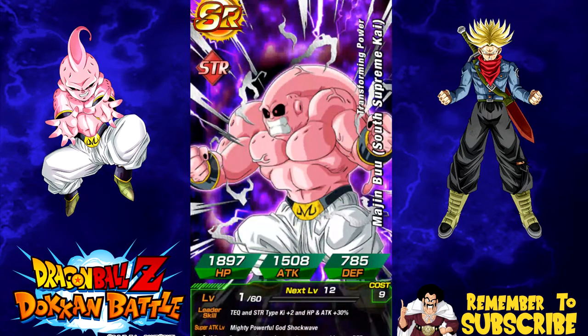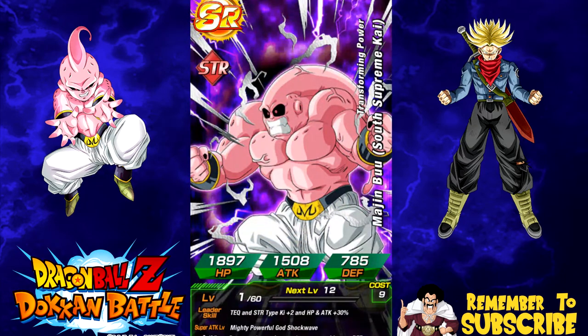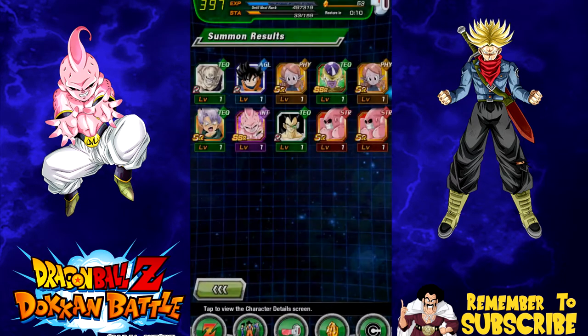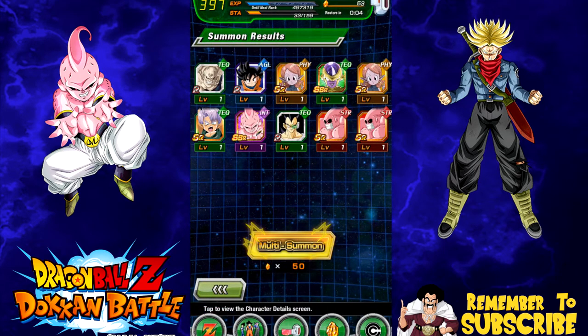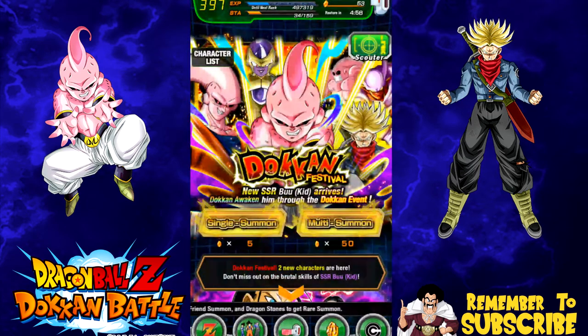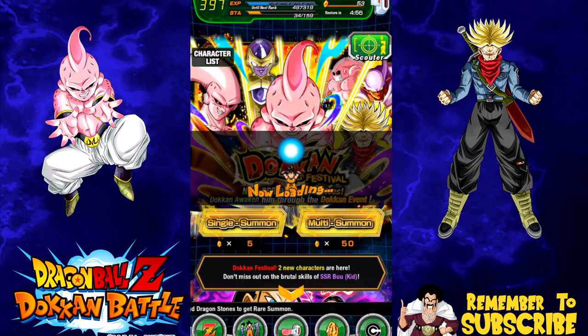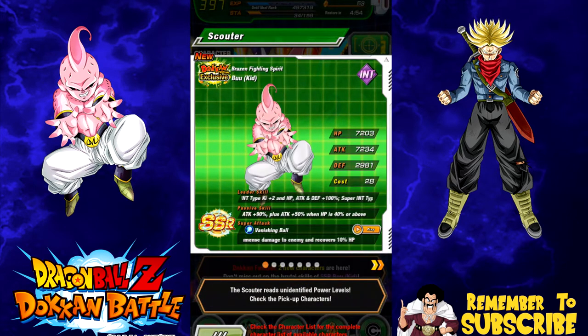Maybe we can end this off with an intelligence Trunks. Well, I guess I am not going to get intelligence Trunks because I'm done on this one — I got 53 stones left. I don't want to summon on this banner anymore right now. Even though I got the Kid Buu, I kind of want to go for Super 17, but that Super 17 banner has been such garbage for me lately.